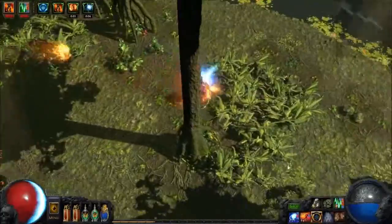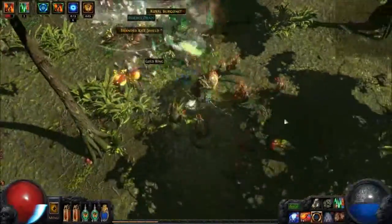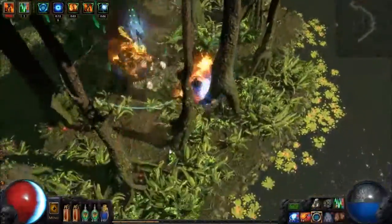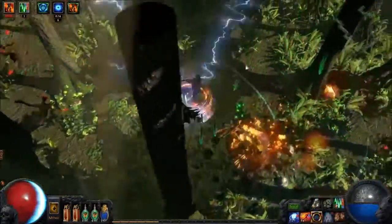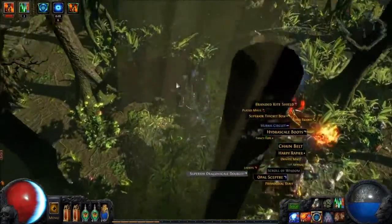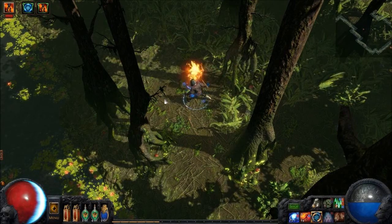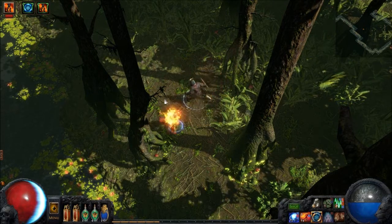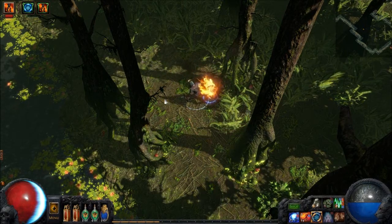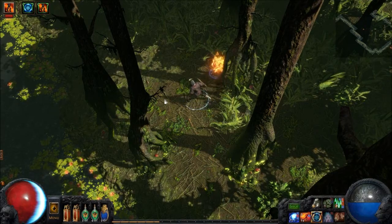Once you get used to the build you can just move through the map quite quickly. That's pretty much the build — that's what you can expect with the Dual Blade four totems build when clearing maps. It's a general, simple build to play. You just cast your totems down and they do the work for you. If you want a lazy totems build, this is what I'd recommend. Hope you enjoyed the video, thanks for watching!